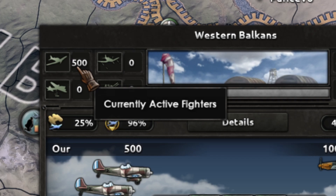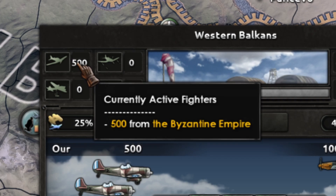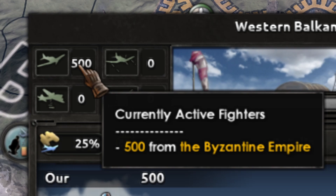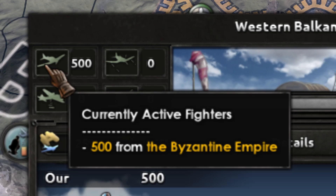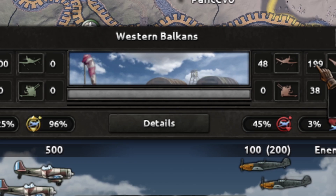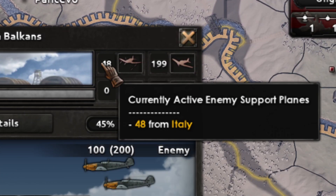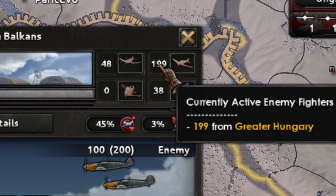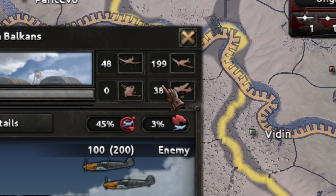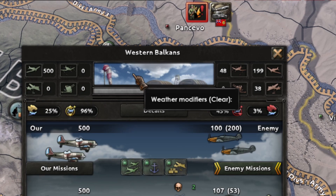The cool thing here is that you can mouse over and see, in this case, the number of fighters — 500 from the Byzantine Empire. By model, these are for example the fighters, the close support — it tells you there in the message. For the enemy the same: you can see these are from Italy, these ones are from Hungary, and so on. In the middle you have the climate.